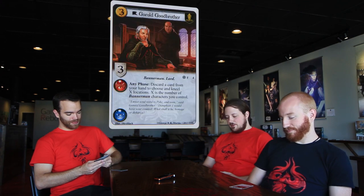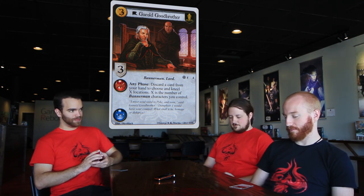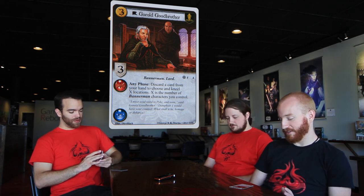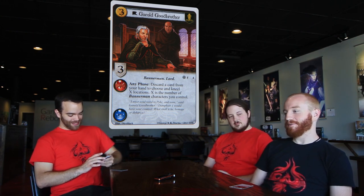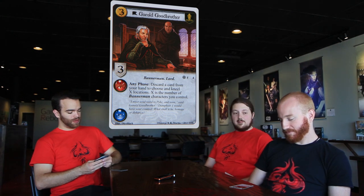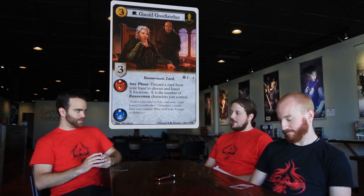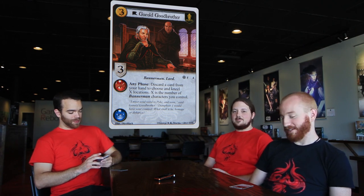Next up, three cost unique Greyjoy character, Goral — Good Brother. He's a Bannerman, Lord, no crest. Any phase: discard a card from your hand to choose and kneel X locations. X is the number of Bannerman characters you control. This is awesome. It's the dream of Greyjoy Choke, the dream of the Captain of the Iron Fleet attachment. For powerful effects like this you may want more Bannermen around — even through Songs of Veil the Bard giving characters traits. You discard two cards and kneel four locations. That can be significant. A great answer to influence.